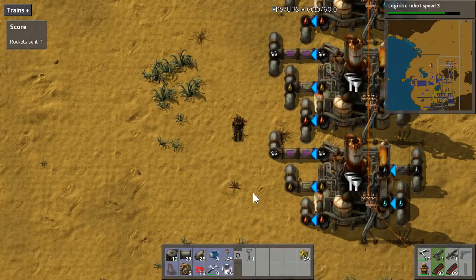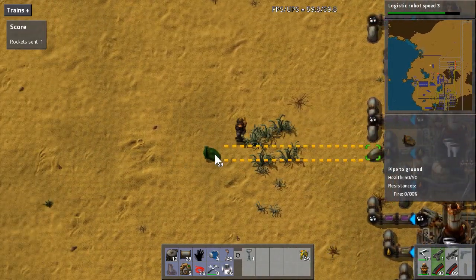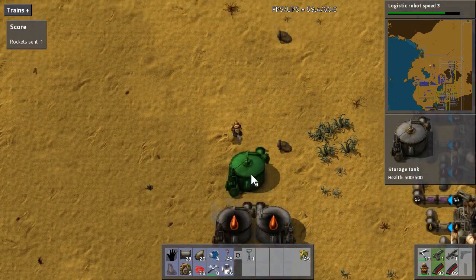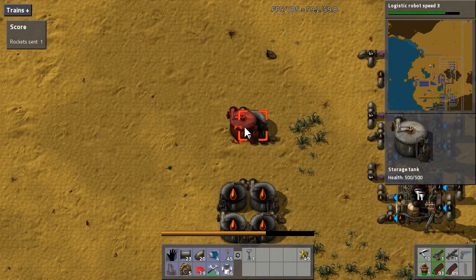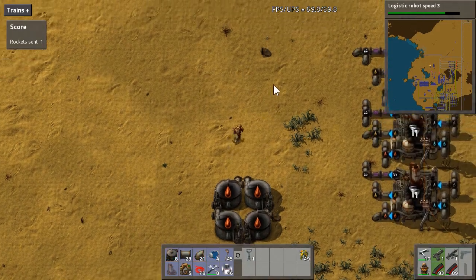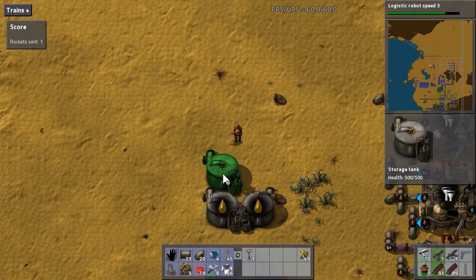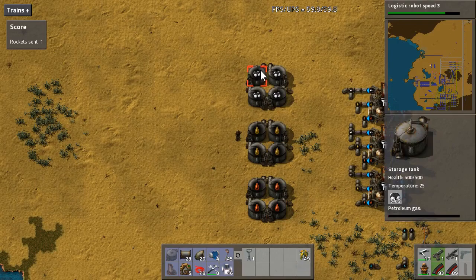What tends to happen in my factories — and I think with a lot of people — is I just pile up on light oil. That's the one I end up with a surplus of more than anything else, and eventually, if I don't pay attention, my oil refining operation just kind of stops dead because of a surplus of light oil. So I'm going to set up storage tanks for each of these things. I don't plan on storing large amounts — these can hold 10,000 of each and I don't really want 10,000 light oil, I have no use for it. I could probably get away with just one or two tanks of everything except for the petroleum gas.